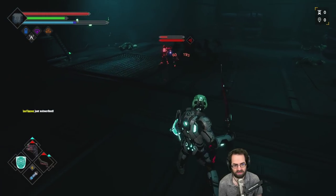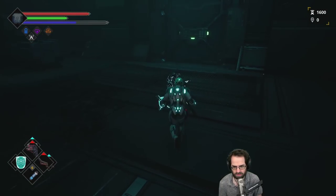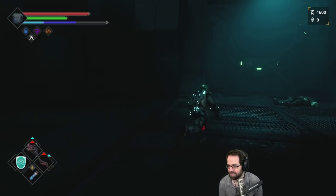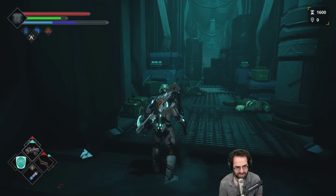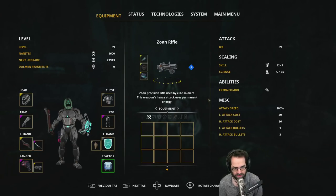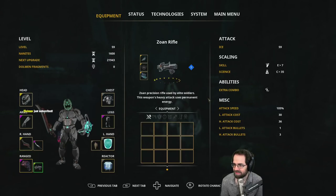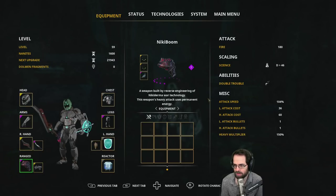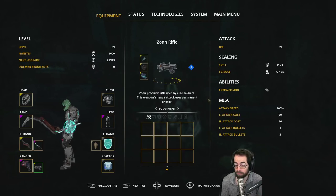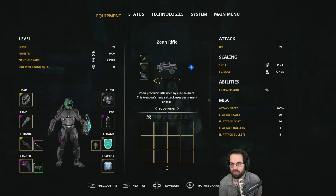Energy mode doesn't work with guns — that's for melee. This weapon appears to be a void-style fire weapon that deals fire damage. These are high-stat weapons. The stat notation 'C greater than 35' means you're gaining 35 damage because of the Science attribute level.